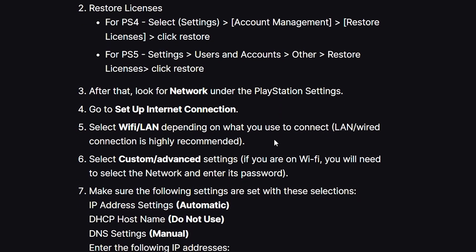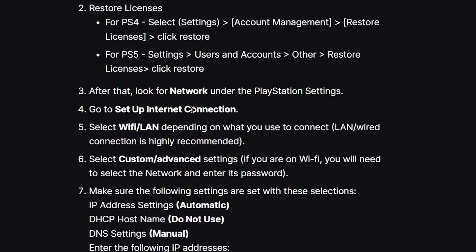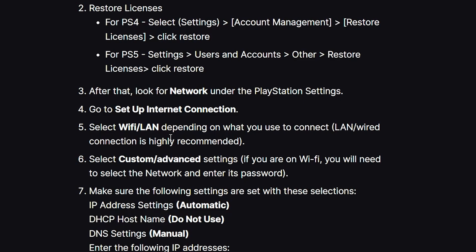After restoring your license, go to Network under PlayStation Settings, select Set Up Internet Connection, and choose Wi-Fi or LAN depending on what you use. A wired LAN connection is highly recommended. Select Custom or Advanced Settings. If you are on Wi-Fi, select your network and enter its password. Set IP Address Settings to Automatic and DHCP Hostname to Do Not Use.